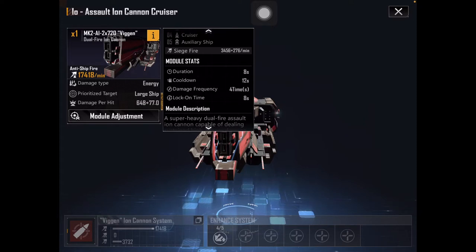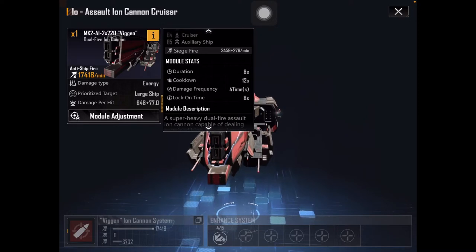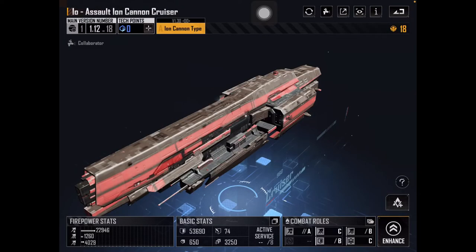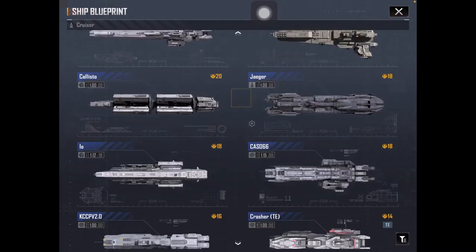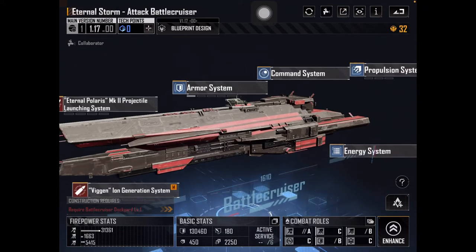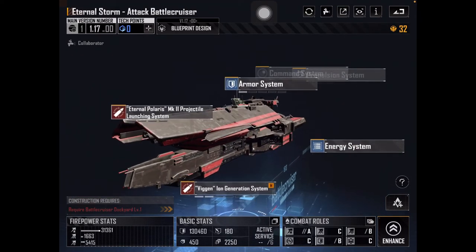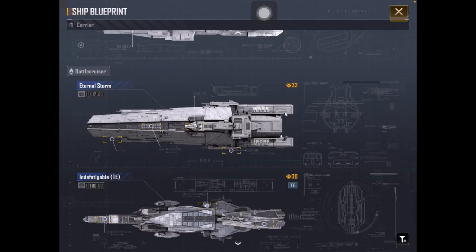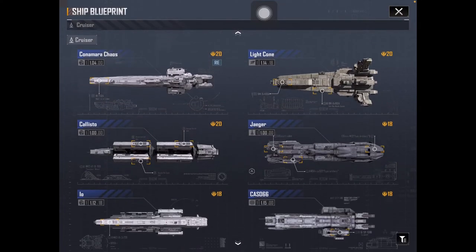Ion weapons last for multiple hits and tend to have pretty high alpha damage, which we'll elaborate on later. The damage is usually quite high — 648 on mine, which is slightly upgraded. The same applies to the Eternal Storm, and I believe the Constantine the Great also has an ion weapon. The Vegan Ion does 1200 damage. So ion weapons are pretty much the big one.